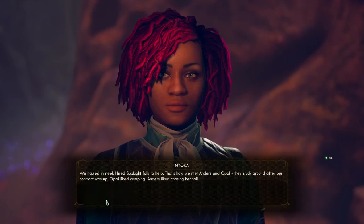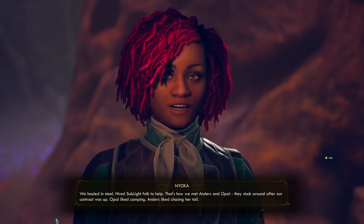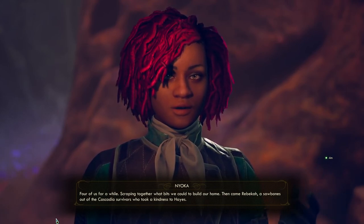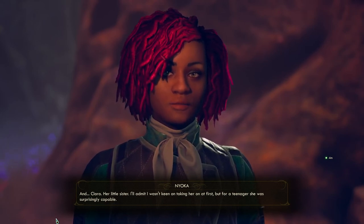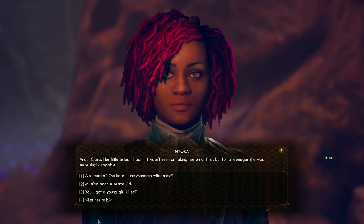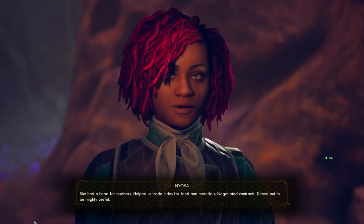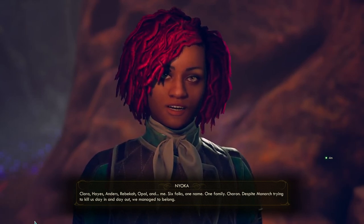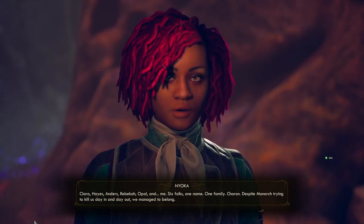Just let her talk. Monarch folks often joke about it — not because of the smell or the grittiness it leaves in your throat, not because of the headaches or the coughing. It's because there's no escaping it. It's life here and there ain't anything you can do about it. But here, somehow the sulfur never made it. The nights we spent in here felt like vacations, so we started building. We hauled in steel, hired Sublight folk to help — that's how we met Anders and Opal. They stuck around after our contract was up. Opal liked camping, Anders liked chasing her tail. Four of us for a while, scraping together what bits we could to build our home. Then came Rebecca, a sawbones out of the Cascadia survivors, who took a kindness to Hayes. And Clara, her little sister — for a teenager, she was surprisingly capable. Clara, Hayes, Anders, Rebecca, Opal, and me. Six folks, one name. One family. Charon. Despite Monarch trying to kill us day in and day out, we managed to belong.